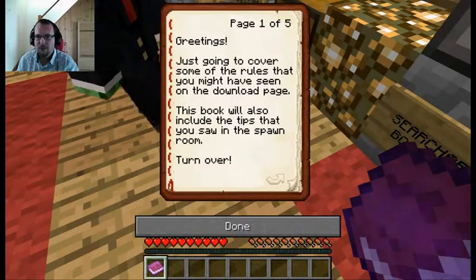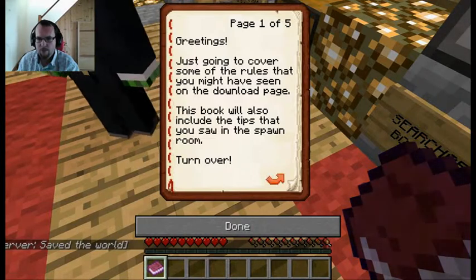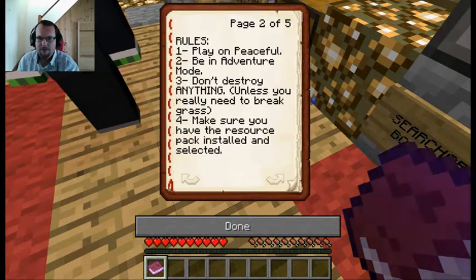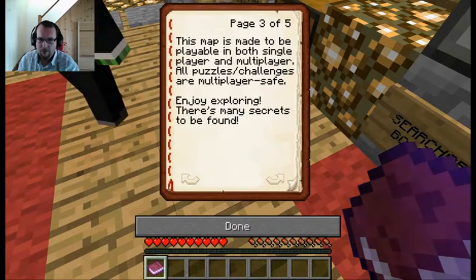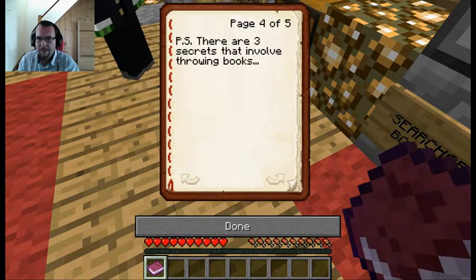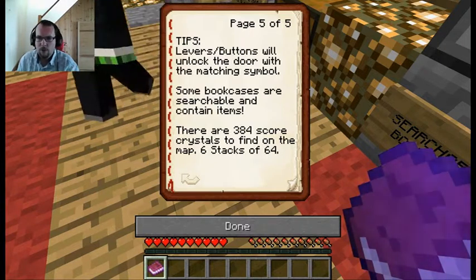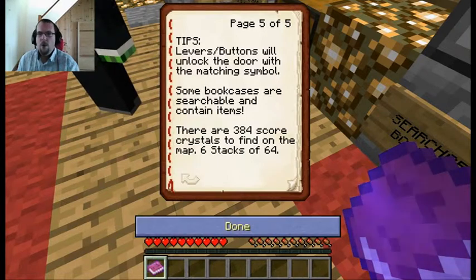Greetings, just going to cover some of the rules you might have seen on the download page. This book will also include the tips from the spawn room. Rules: 1, play on peaceful. 2, be in adventure mode. 3, don't destroy anything unless you really need to break grass. Make sure you have the resource pack installed. This map is playable in both single player and multiplayer — all puzzles and challenges are multiplayer safe. Enjoy exploring, there are many secrets to be found. P.S. There are three secrets that involve throwing books. Tips: levers and buttons will unlock the door with a matching symbol. Some bookcases are searchable and contain items. There are 384 score crystals to find on the map — six stacks of 64.